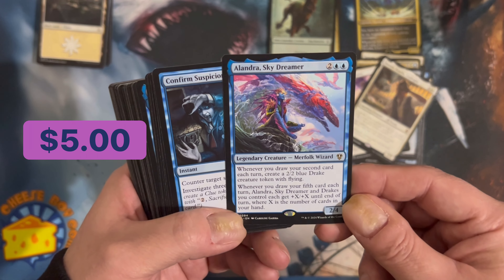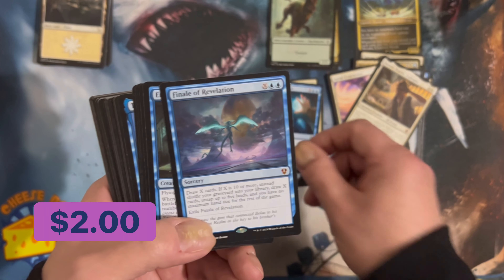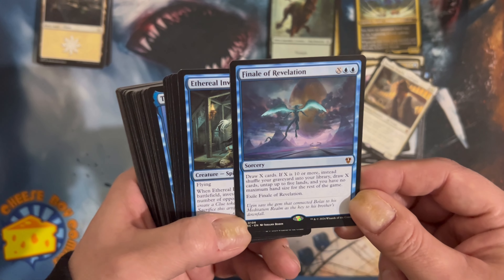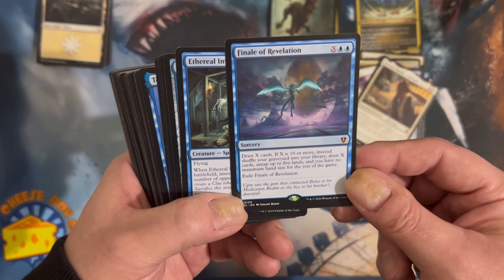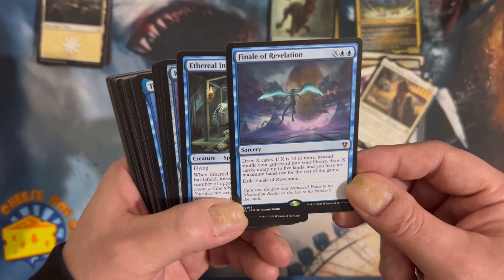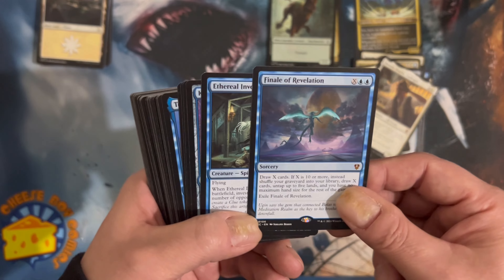Alondra Skydreamer — that's a reprint. Confirmed Suspicion — counterspell. Final Revelation: draw X cards. If X is 10 or more, instead shuffle your graveyard into your library, draw X cards, untap up to five lands, and you have no maximum hand size. Then exile Final Revelation.